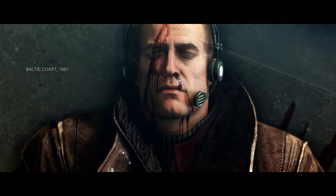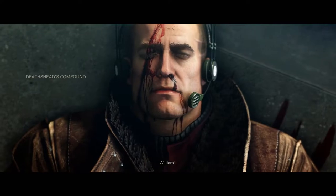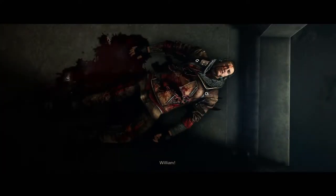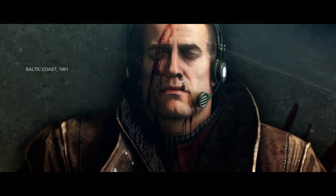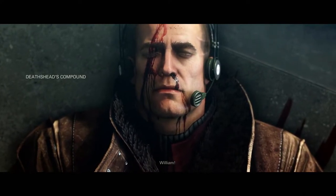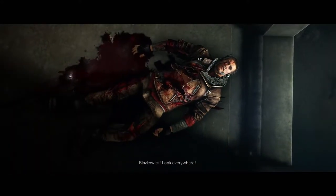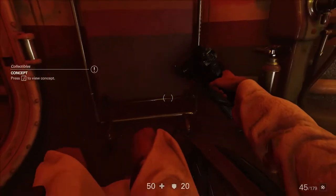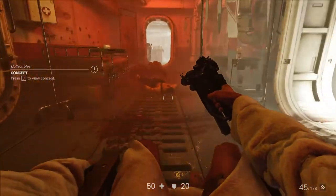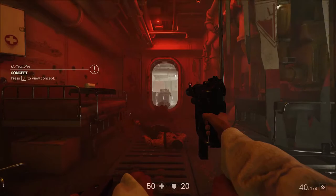Wolfenstein II picks up right where The New Order left off. BJ is not doing so great after the events of the last game, having taken a grenade to the face during his confrontation with General Deathshead. Considering that, he actually looks pretty good in my opinion, but regardless he is in a pretty bad state — and interestingly this actually informs the gameplay for much of the game. You play through the first level in a wheelchair, which surprisingly controls a lot better than you'd think, though I'm still thankful it wasn't for the whole game.